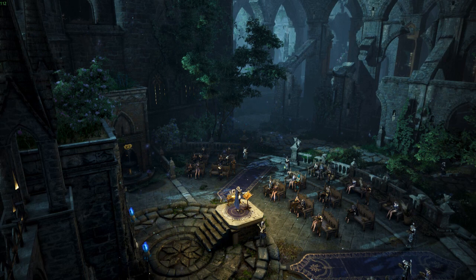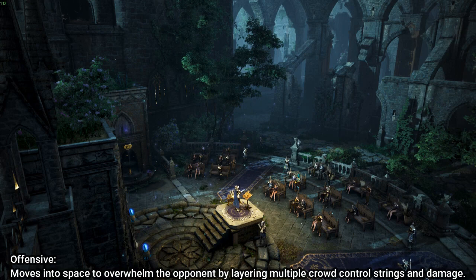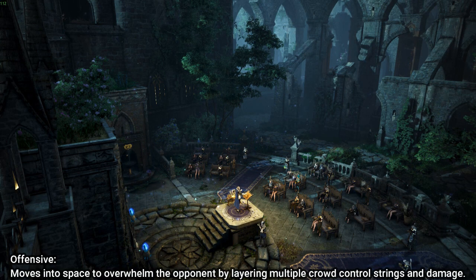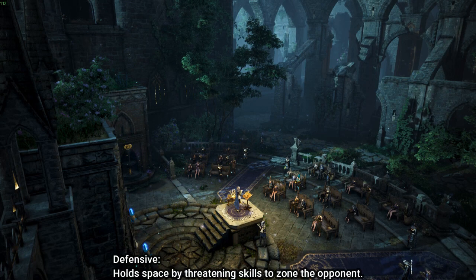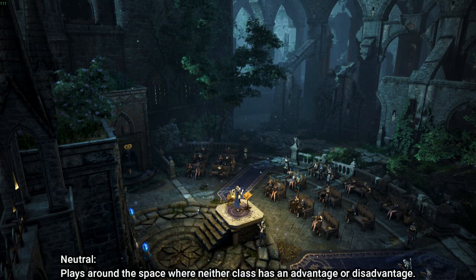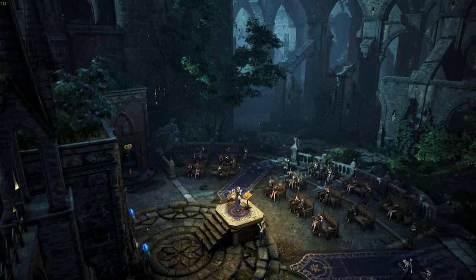There are three general approaches I've observed from other DKs — none is necessarily better than the others as each has its own merits. Offensive: moves into space to overwhelm the opponent by learning multiple crowd control strings and damage. Defensive: holds space by threatening skills to zone the opponent. Neutral: plays around the space where neither class has an advantage or disadvantage. Neutral isn't highlighted much since it's not flashy to observe, but it's a fundamental aspect to get the most out of DK's toolkit.